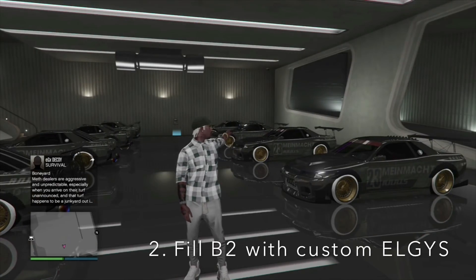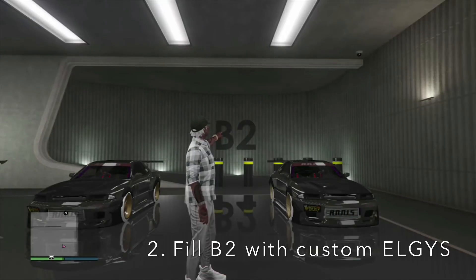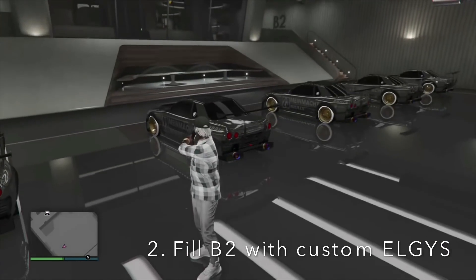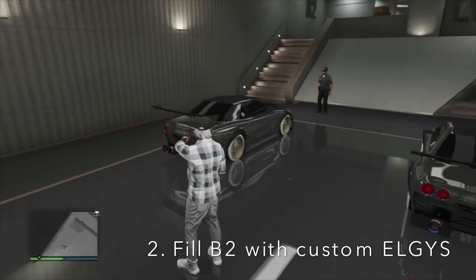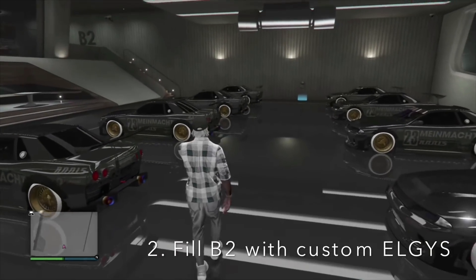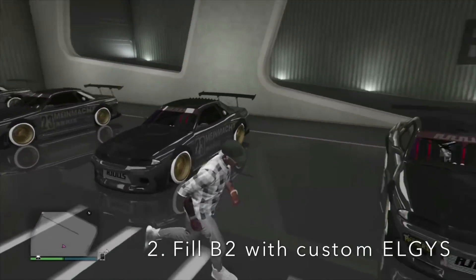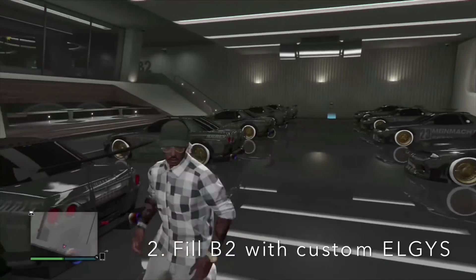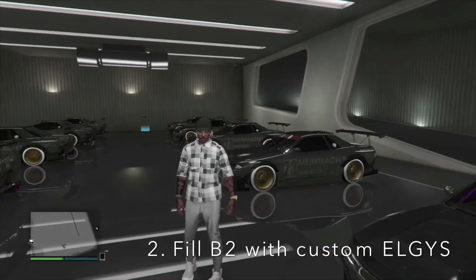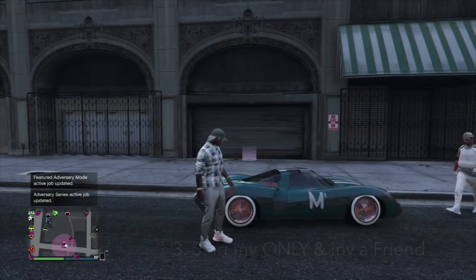When you turn a free LG into a custom LG, that's the goal. In B2, you want to have your custom cars — whatever car you're trying to dupe, it doesn't matter. You just want to make sure you have that in B2 so you can basically dupe that car to B3 on top of those free LGs.